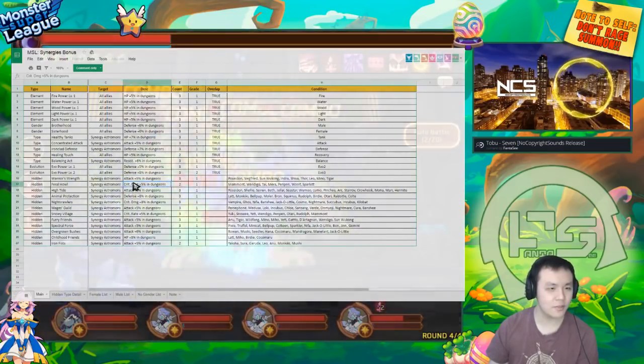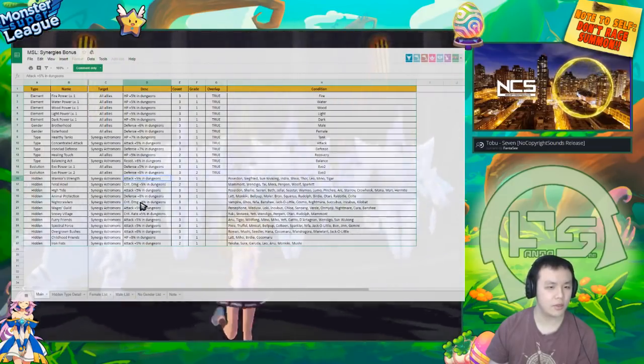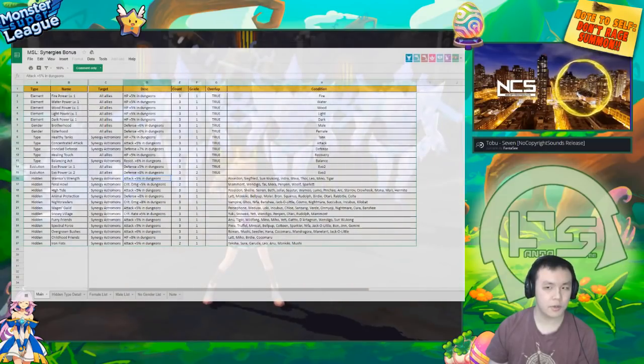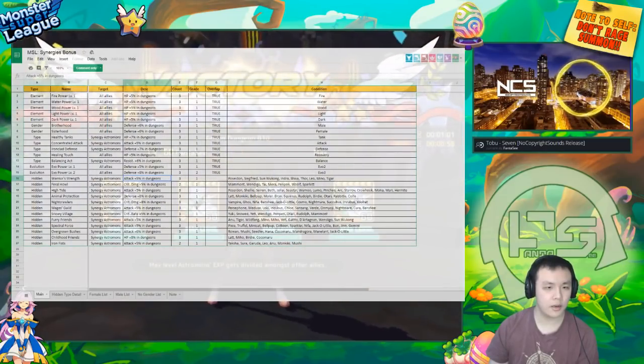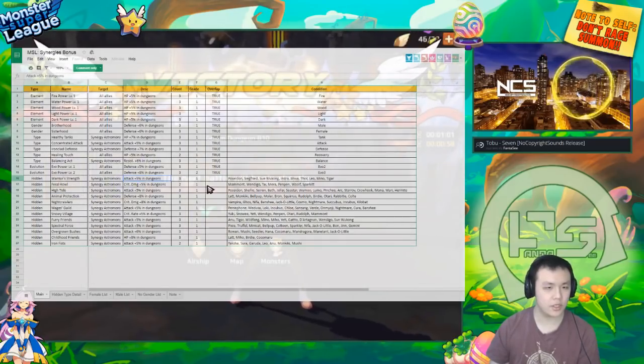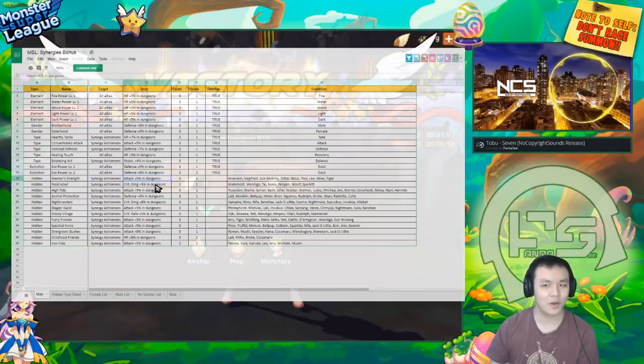So mostly like attack, defense, and HP bonuses. Crit damage could also be very good in dungeons. I think this is mostly for B10 farming. I don't think they have them for Colossus yet, and I'm not sure if they work in dragons — we'll find out very soon. If they do actually work in dragons, we can maybe try to set up a synergy team for Dragons B10.